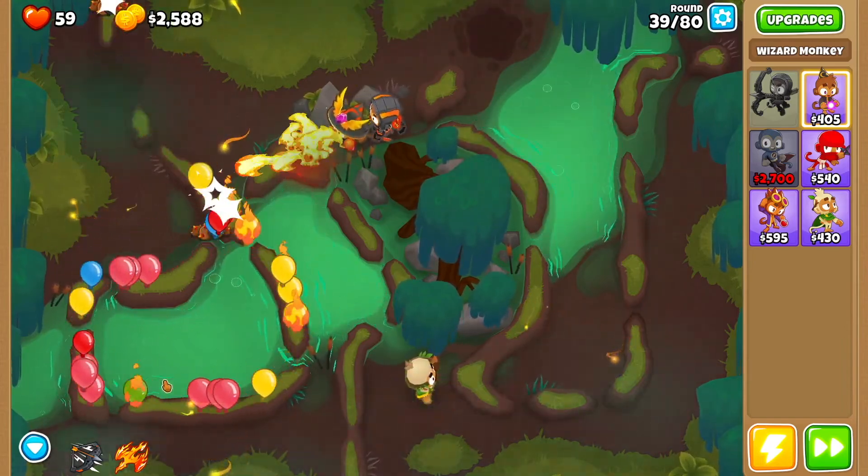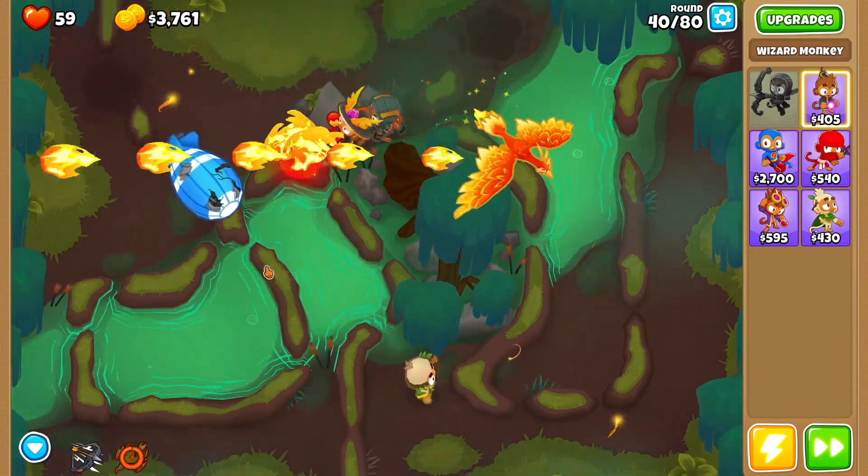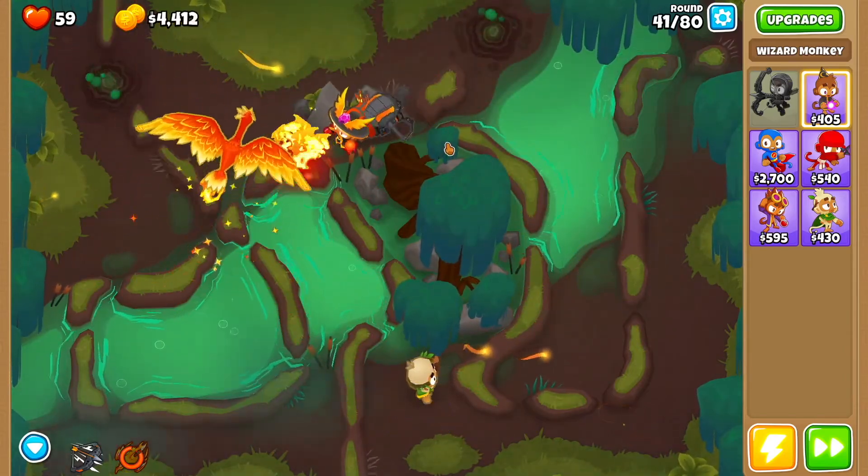As soon as round 40 comes up and the MOAB gets here, just use the summon phoenix and you're good to go. There we go — summon phoenix and you're as good as done.